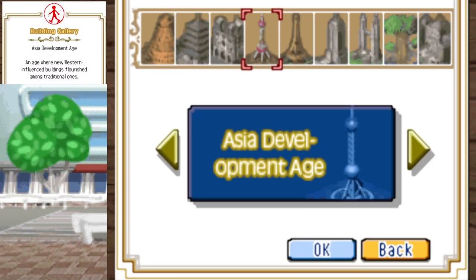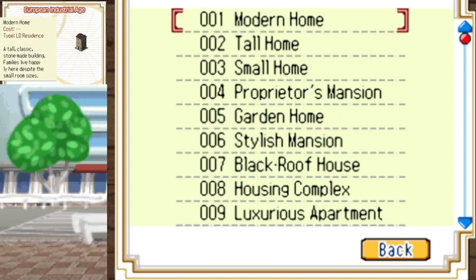For the European Industrial Age, for your library you want education level 50. The playground is health level 40. Zoo is health level 45. Soccer field is health level 40. And for that art gallery, you need education level 60 to unlock it. For the bonus map, population plus 60,000. For the excellent map, plus 70,000 with an education level of 80.